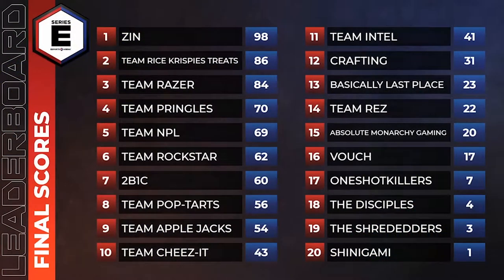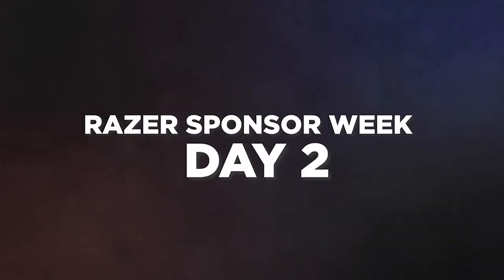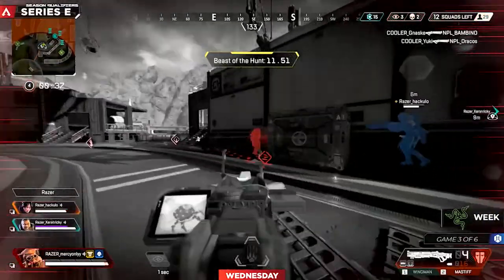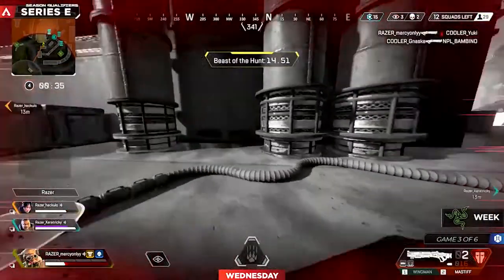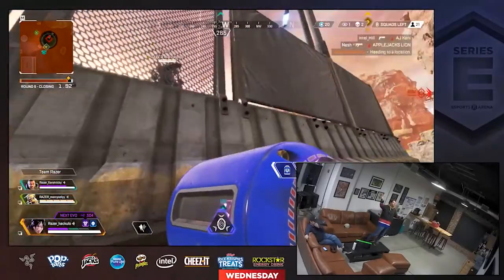First place with 98 points. Team Rice Krispie Streets finally give up the lead in the final game and drop down to second place. Team Razor just shy of the mark here during Razor Week, missing out on a top two finish by two points. We are moving on to the pro night tonight. Cooler's in the vicinity and it's all up to Bambino — and there it is. It's going to be team round to play off of. What a great spot for Team Razor.